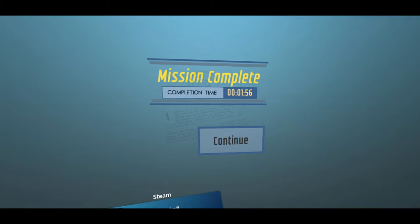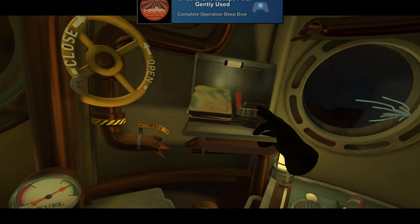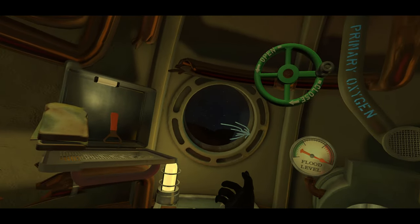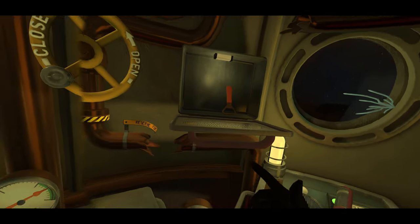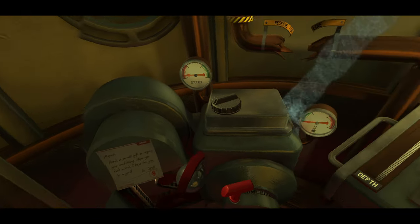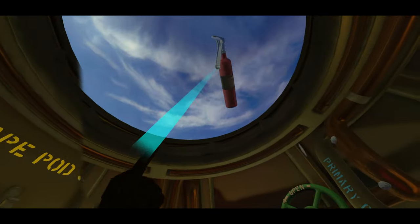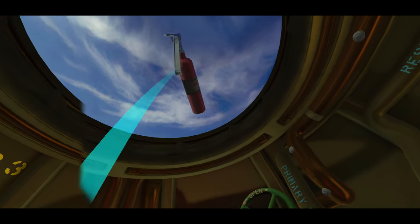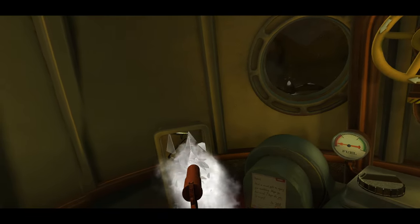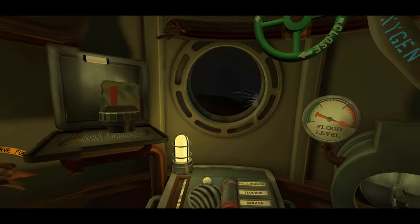Moving on to the third mission, Deep Dive, we have another two achievements: For Sale, One Escape Pod Gently Used for completing Operation Deep Dive, and Undersea Overachiever for earning all souvenirs from Operation Deep Dive. The first is Strong Stomach for consuming the moldy sandwich. The second is Twist Pin for shoving one of the screws from the right side of the pod into a grenade's pinhole to prevent it from detonating. The third is Fire Away for tossing the fire extinguisher out of the pod at the end. The fourth is Emergency for breaking the glass of the fire extinguisher by firing a flare gun at it. And the fifth is No Leaks for sealing all of the cracks with a caulk gun before they start leaking.